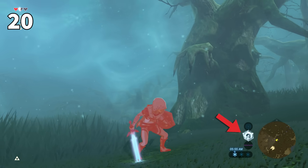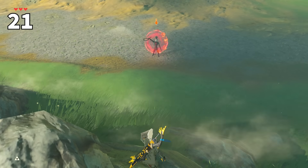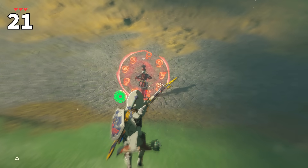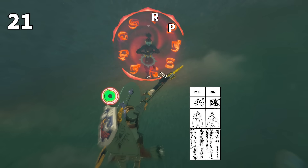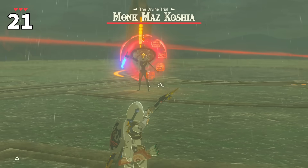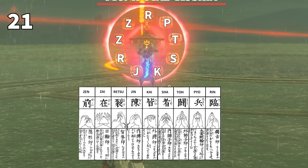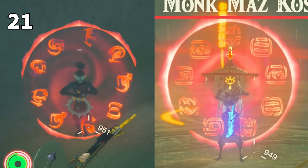Several episodes ago, I showed how Yiga foot soldiers while teleporting used actual ninjutsu by summoning cursed Hylian letters, representing the Kuchi incantation. Maz Koshia as a real Sheikah monk can do this as well, but his version is in Sheikah instead of Hylian. Pretty interesting lore implications here.